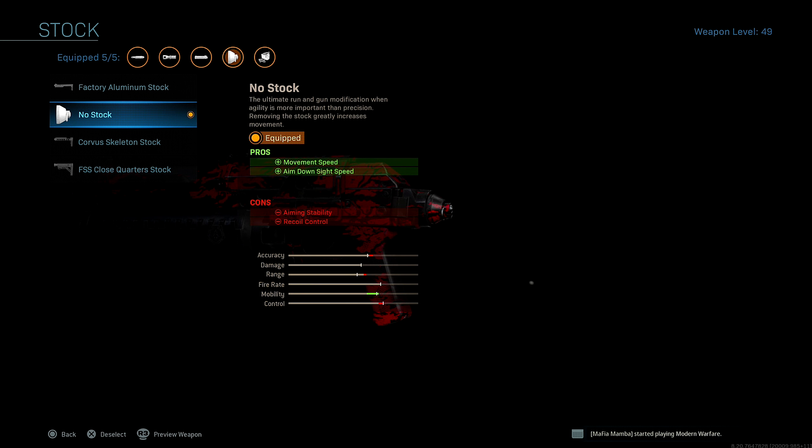For the stock, I run no stock for added movement speed and aim down sight speed. I'm just the type of player that likes to be able to move very fast and get around the map quickly. So on a lot of my class setups, I run the no stock attachment just so I can get around the map quicker.